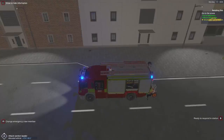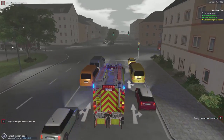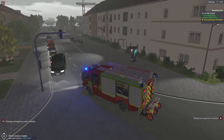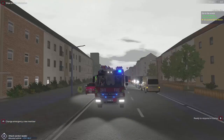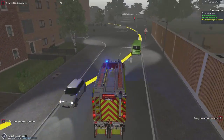We have all the units out — there's the ladder truck coming, and there comes the ambulance. If this is your first video of mine, welcome. This is Emergency Call 112 — we've got all the British skins, specifically the London Fire Brigade skin. Not from London myself, but it's what was on the workshop.